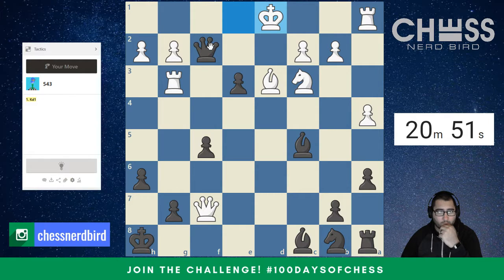All right, in this position we just have checkmate in one with queen d2. Always look for checks first, because that sometimes could just be a straight checkmate. I'm just making sure I didn't miscalculate anything there.